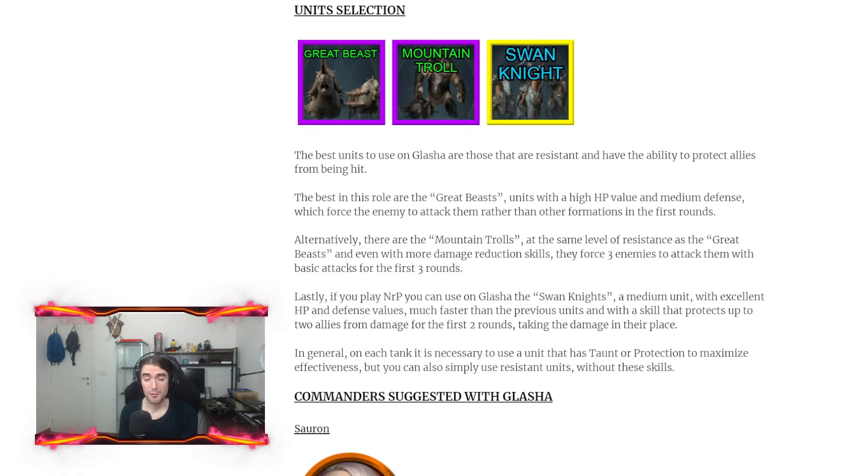Talking about units, Glacia wants units with protection or taunt and very tanky units. The best choice is the Great Beast because they have a lot of HP, good defense, and a skill that forces enemies to attack them — getting focus is exactly what Glacia wants. As an alternative, the Mountain Troll has lots of HP, better defense than the Great Beast, damage reduction, and a skill that provokes enemies to attack it with normal attacks for the first three rounds. As a last option, if you play RP, you can run a medium unit called Swan Knight which protects two allies by taking damage instead of them for the first two rounds. In general, Glacia performs better with a tank unit since it gains more utility beyond just the buff.